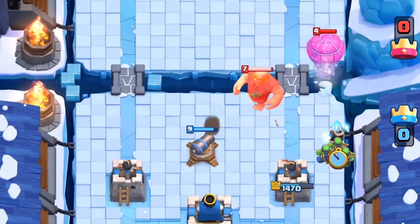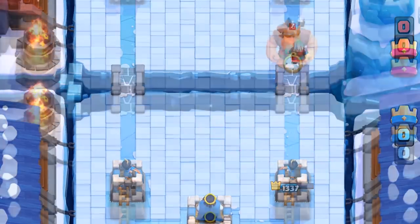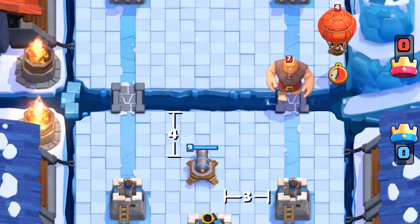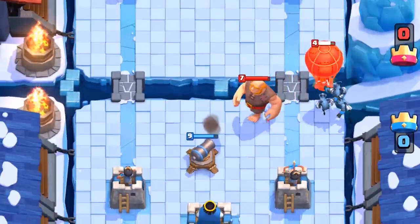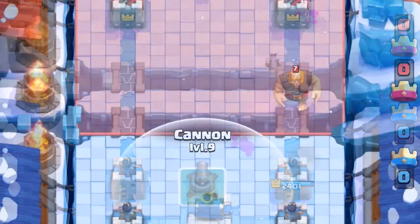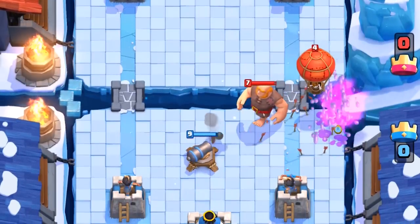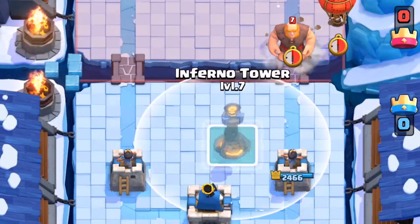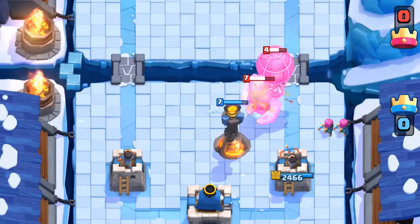Ice wizard messes up the giant balloon combo really hard, but not many people have the ice wizard. If you have strong cards that can take out the balloon in one swoop, you can pull the giant the maximum distance with a 4-3 plant to fully utilize both arena towers. Minions are great because they're air units that obstruct the balloon's pathing. This can be risky if your opponent has arrows and you use minion horde — be prepared with another card and don't rely just on minions. If you pull both the giant and balloon, a spell or spirit can come in handy to stun, slow, or deal burst damage.